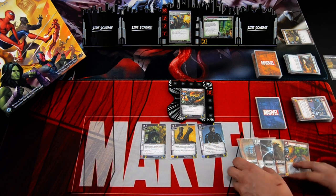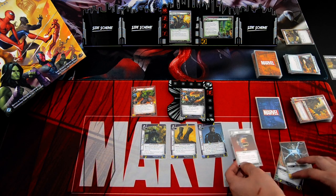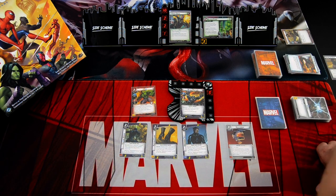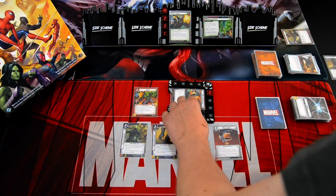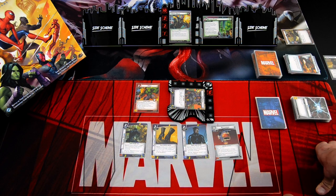Next hero phase. I'll play down Hulk. I'll play down Helicarrier using Vibranium and Energy. Attacking for two. I won't risk losing Hulk right away, so I'll just go to Alter Ego to heal a bit and draw more cards. That's my turn — ready up.